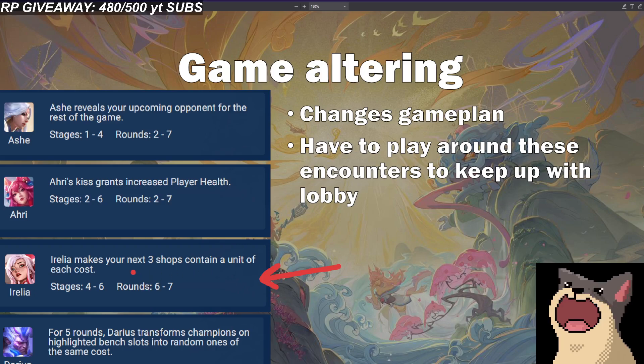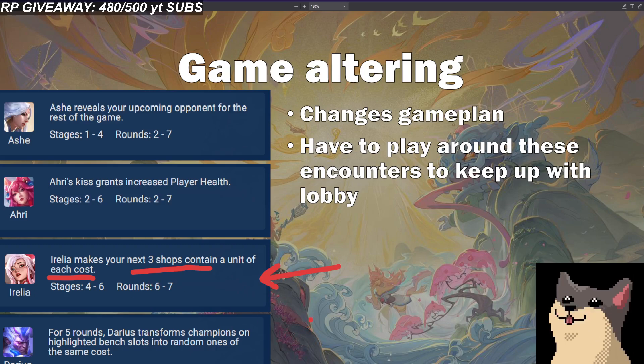This Irelia encounter is also a grief. Basically, the next carousel contains one of each cost. For certain rerolls and boards that require a specific 5-cost, this can just give you the 5-cost. A lot of times the game gets decided on who hits whatever 5-cost. Sometimes people win the game on the spot because they get an upgraded legendary unit out of nowhere, and this can happen as early as stage 4. You just did your roll down, spent all your gold, and all of a sudden Irelia appears and everybody gets 5-cost units. Now everybody's board caps a little bit higher and you have to decide: do I send it deeper now? Do I go for upgrades? Am I still playing for a top four?